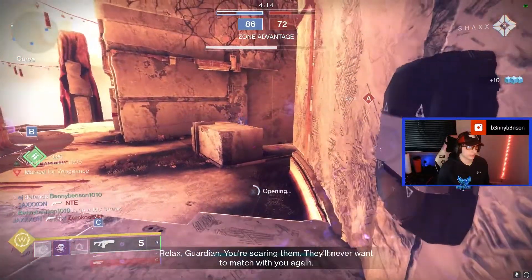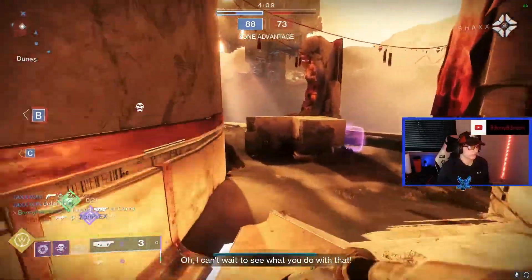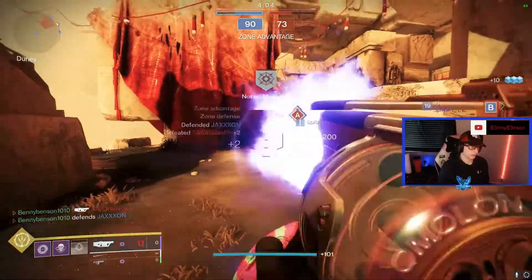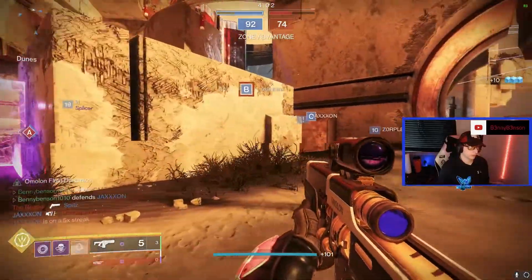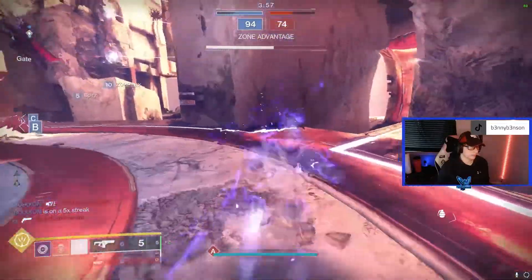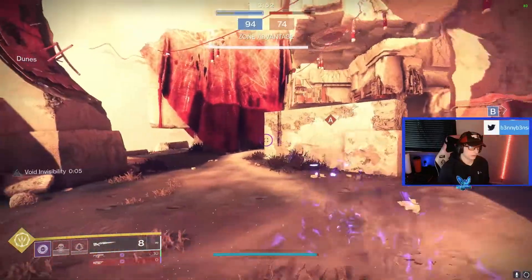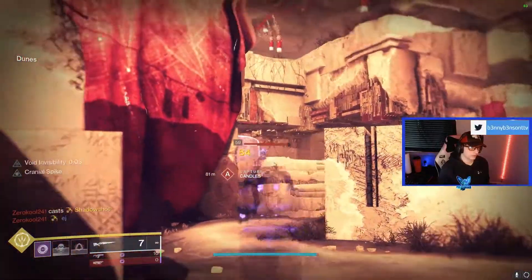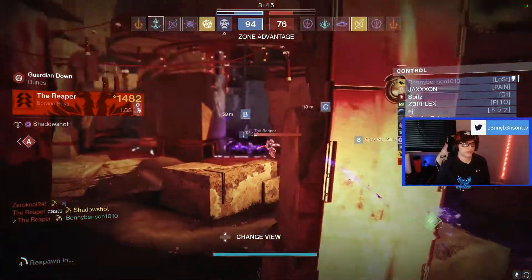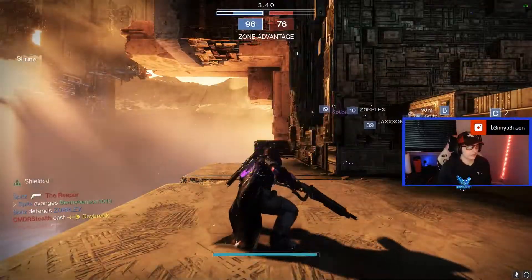We're going to hide here for a second while we get some health back and snag the heavy while we're here. They're still spawning out there on A, which means I can try and get a little long angle here. Let's see if I can't find a nice angle to hit them from. Speaking of which — the super I choose to use is Quiver, Spectral Blades.